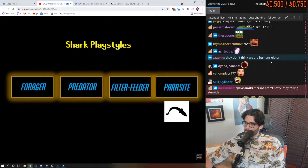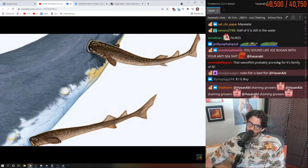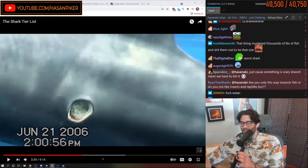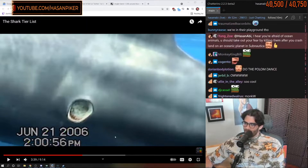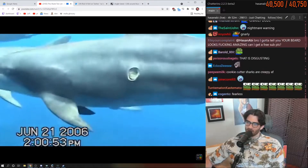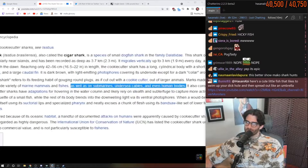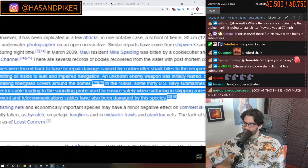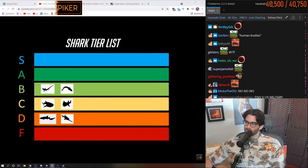Cookie cutter sharks are unorthodox in that instead of going for the predator play style, they function as a parasite. They simply latch onto a whale or other massive player and by twisting themselves back and forth they steal a cookie-shaped bite right off. This doesn't do much damage to players, but interestingly this build was a secret among the shark guild until a few cookie cutter players accidentally attacked human submarines and caused their sonar to malfunction. This was during the Cold War, so the Russians and Americans assumed the other was somehow sabotaging their submarines, until eventually a Soviet sub surfaced with a shark player still latched on.